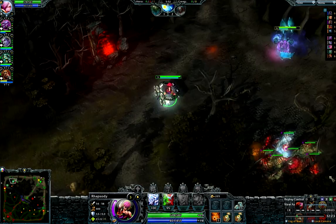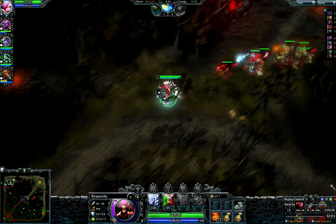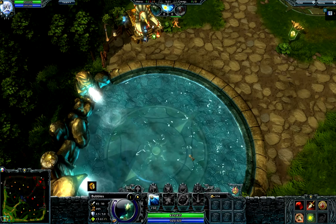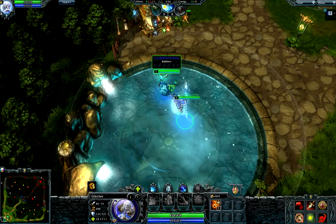Two different supports might play completely differently and focus on totally different items and tasks. I want to keep this video short though, so I'm just going to go over what you have to do as a short lane support babysitting a carry. Okay, so you're on Legion. You just picked your favorite support hero and you're ready to go bottom lane. Just buy your standard mana, health potions, blight runes, wards, miner totems, and get out th- wait a second.